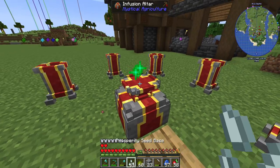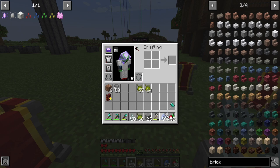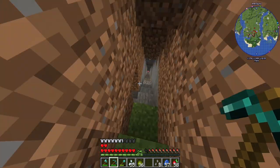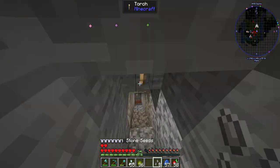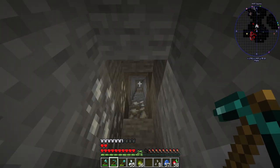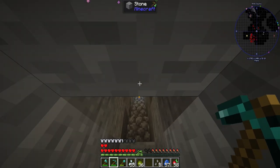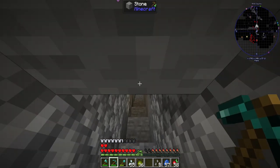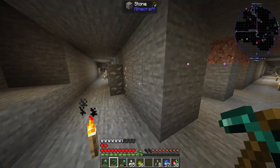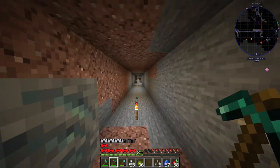We've got the eight stone seeds created. Now we need to come down here - this is my iron mine. Down here I found a massive cave that had a geode in it. I wish I would have thought about grabbing a few of those crystals, but I didn't. We're going to have to go all the way down here to the end.